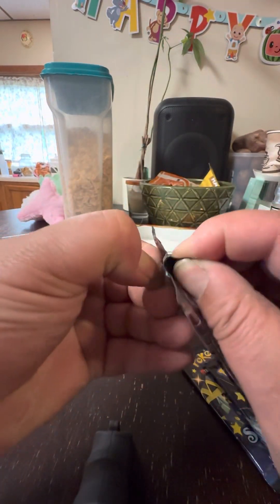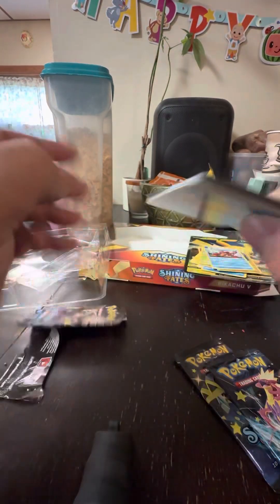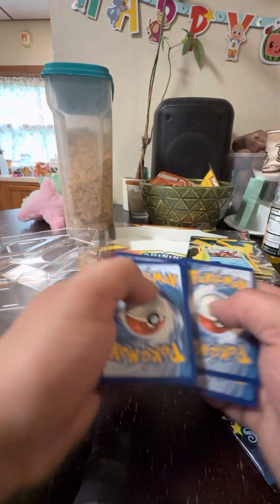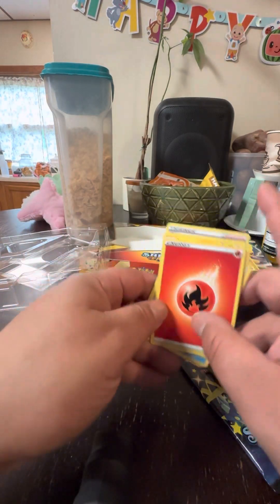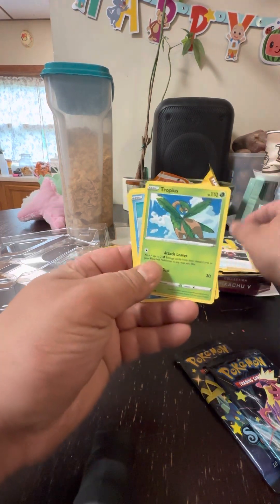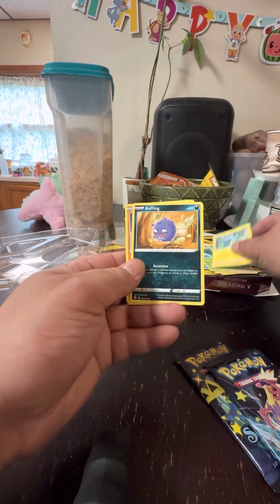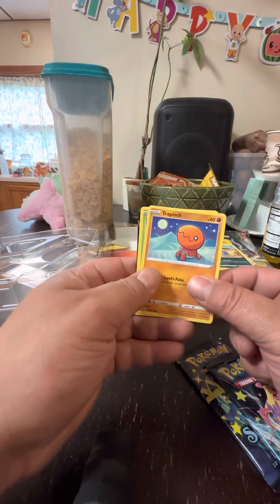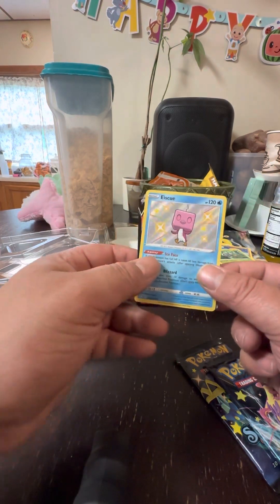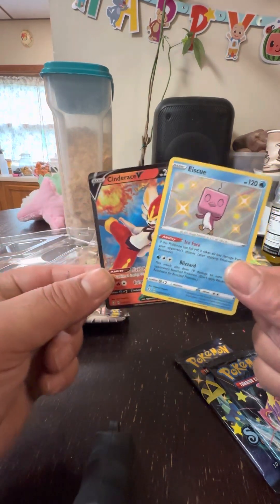Let's see what we get for this second pack. Good old code card, fire energy, Luxio, Ball Guy, Tropius, Buizel, Shinks, Koffing — and I see out of the corner a little something. Trapinch, Rowlet... and we got the shiny Cinderace V and a Cinderace V!